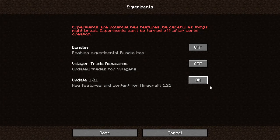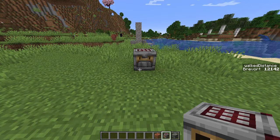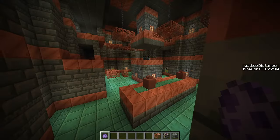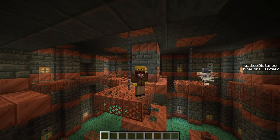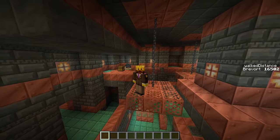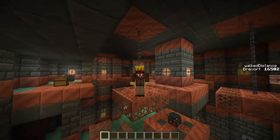The 1.21 data pack has been added, which you can now toggle at the beginning of creating a world, and it is separate from the villager trade rebalance. If you enable this at the start of a world, you're able to access things like the crafter, the new copper variants, and the new tuff variants. It'll also allow you access to the trial chambers as well as the breeze mob. I've already done a full playthrough of a trial chamber on my channel, and there are also snapshot videos covering the new copper and tuff blocks.